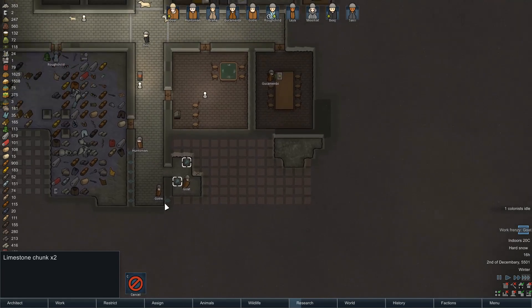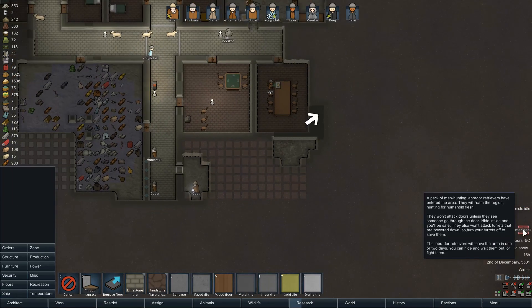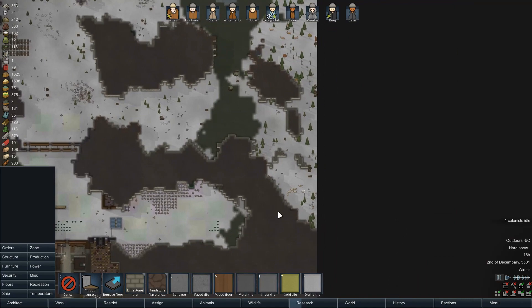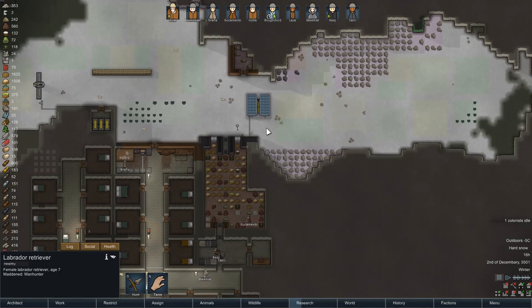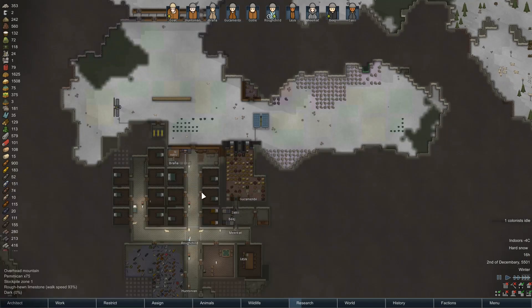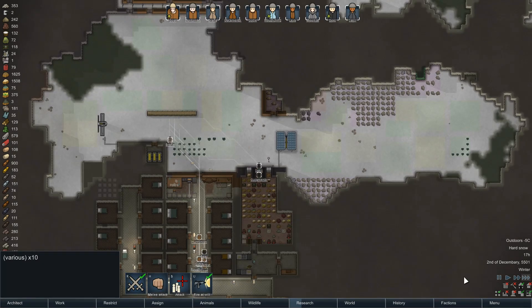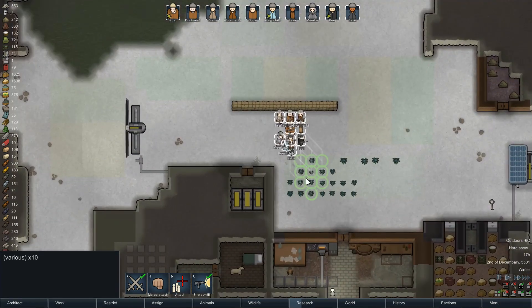Haul you away. Manhunter pack — manhunting Labrador Retrievers. Are they going to be heavy enough to set off the traps? Let's get our animals indoors. Let's get everyone out here just in case — I'm a little wary of manhunter packs. I'm not sure if these are big enough to set off the traps.